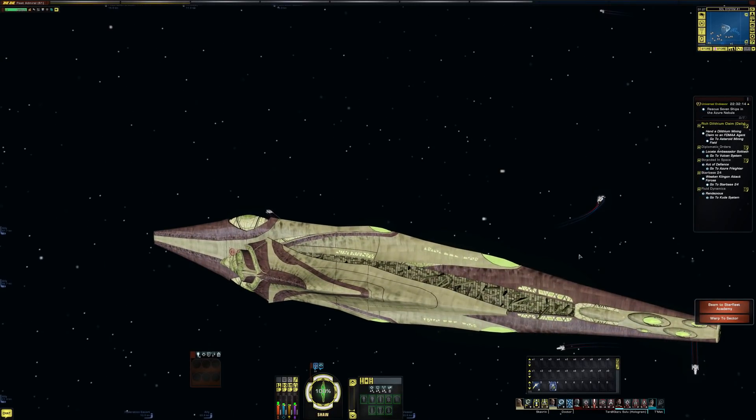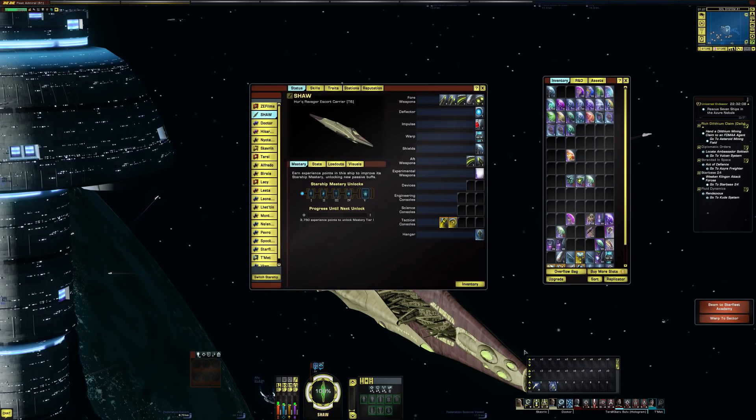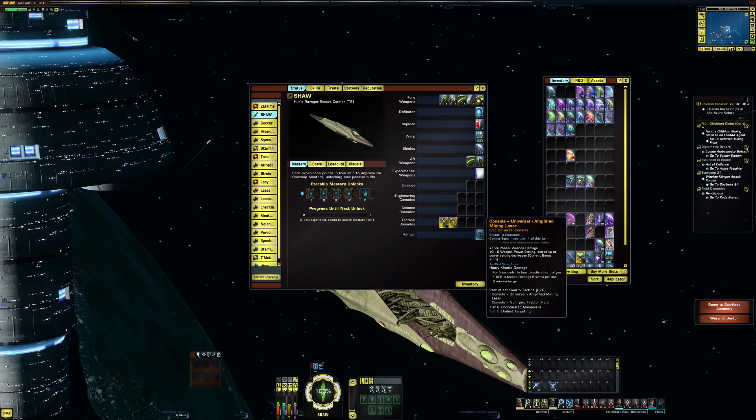I'm just going to quickly show you the visual for the console. The unique console that this one comes with is called Amplified Mining Laser. It gives you overall plus 15% phaser weapon damage, and 0 to 6 weapon power settings scaled up as power setting decreases — right now I'm getting 3.5. The mining laser deals heavy kinetic damage for five seconds to foes directly in front of you: 806.3 kinetic damage five times per second, with a two-minute recharge.